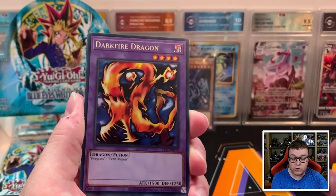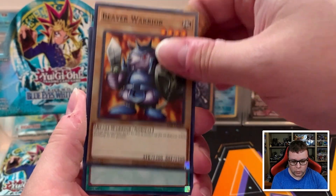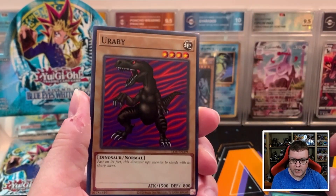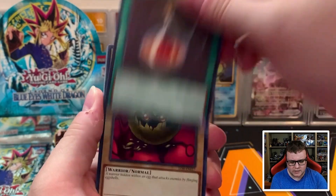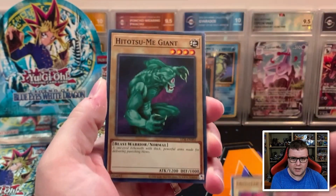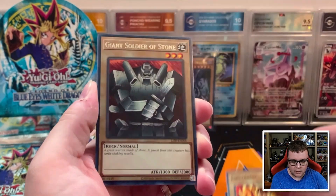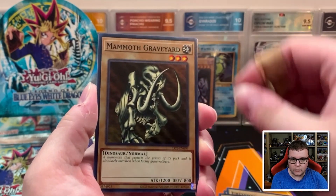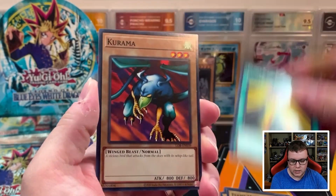We have Flower Wolf, followed by 13th Grave, Lesser Dragon, One-Eyed Shield Dragon, and Basic Insect. Root Water, and we have Darkfire Dragon behind it. We got Beaver Warrior, Mountain, Dragon Treasure, and Eurabi. I'm uncertain if I'm going to pick up boxes of the other three sets — Spell Ruler, Invasion of Chaos, and Pharaoh's Servant — though I'm thinking about Pharaoh's Servant because there's Jinzo in that set. We have Giant Soldier of Stone as a rare, and behind it Mammoth Graveyard, Flame Manipulator, Power of Kaishin, and Kurama.